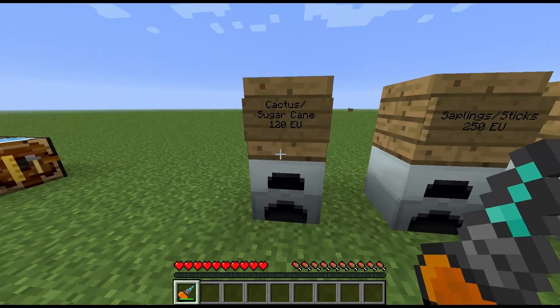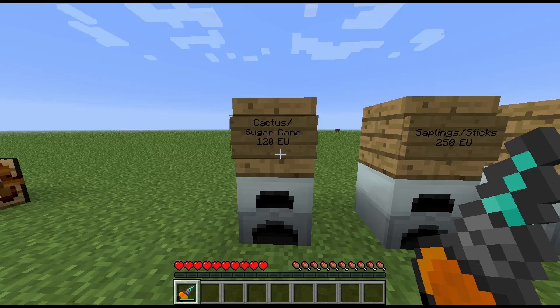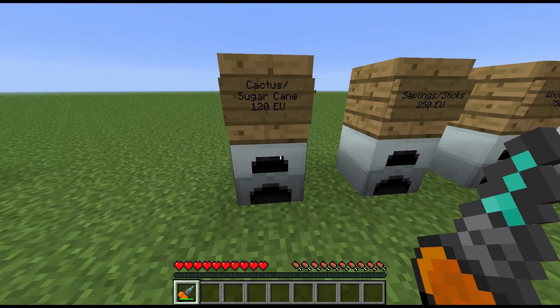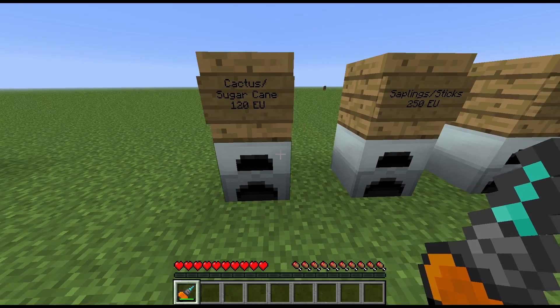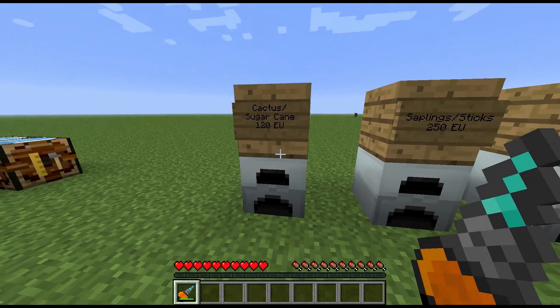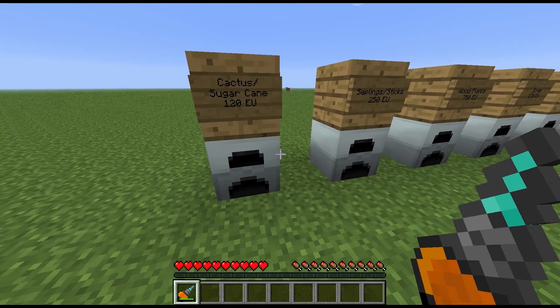As for the fuels that can go in here, we have sugar cane and cactus — I haven't filled that in there for some reason. That will produce 120 EU per item that you burn, so that's fairly low power, but those items are fairly free and easy to get as well.